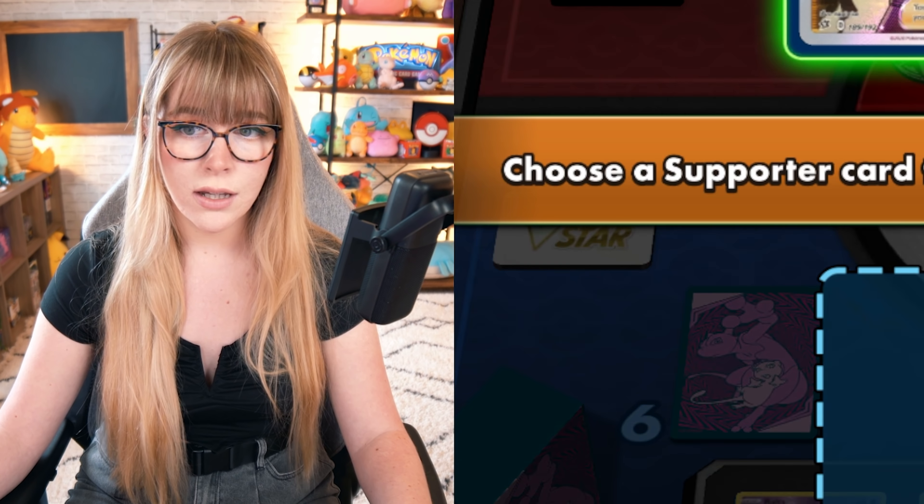Evolve. Evolve. Now. Now. Okay, so we're going to use our ability here. "Once during your turn, you may look at the top two cards of your deck and attach any number of basic energy cards you find there to your Pokemon in any way you like. Put the other cards into your hand." Energy acceleration and draw support — much wow. Oh my goodness, Boo is a lucky duck! Grabbing energies to place onto Gardevoir here.